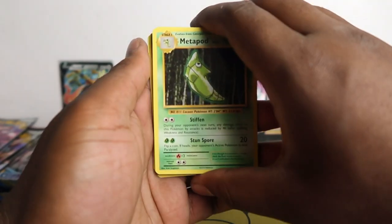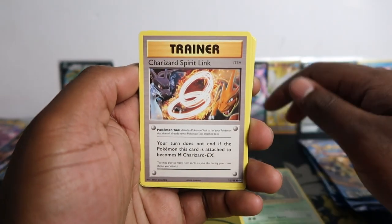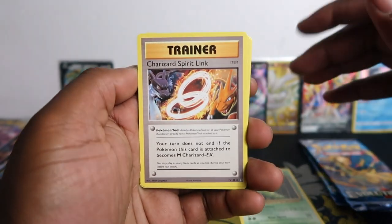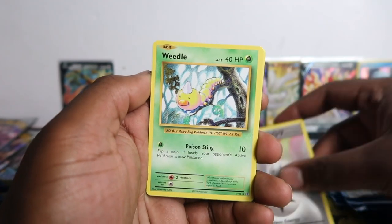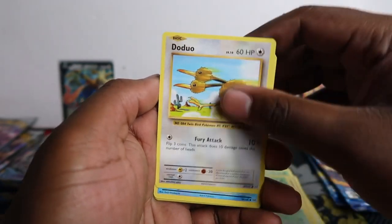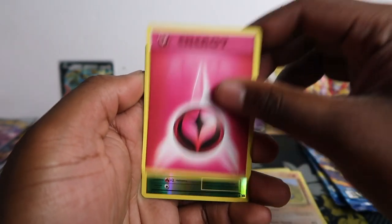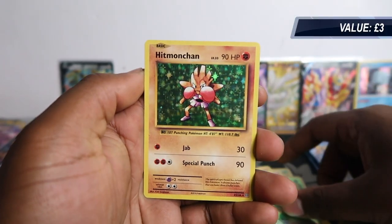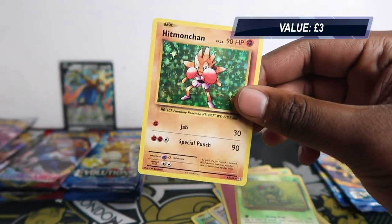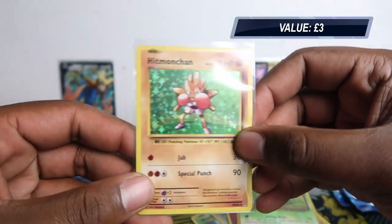We start off with Metapod. Charizard Spirit Link - I always get this on the first pack of Evolutions from a video I open. I always say it's a sign but we never get the Charizard. Weedle, Doduo, Staryu, Onix, Energy. Reverse Kadabra - and we got Hitmonchan! Reverse holo rare. Another holo rare - four hits for Zamazenta now.